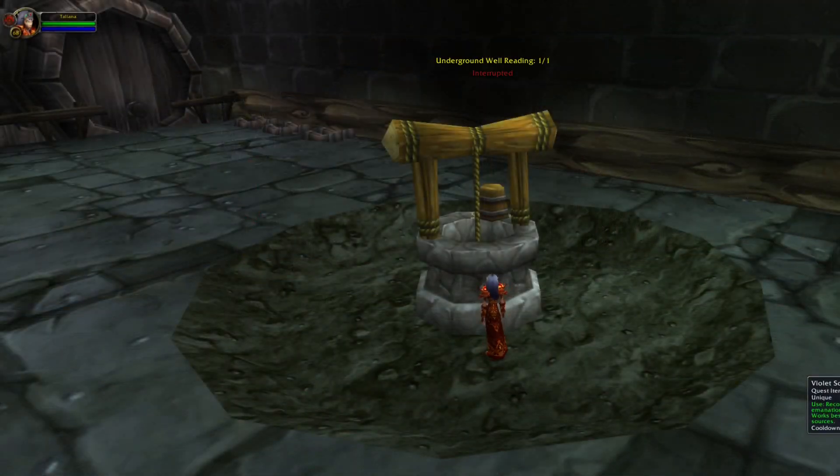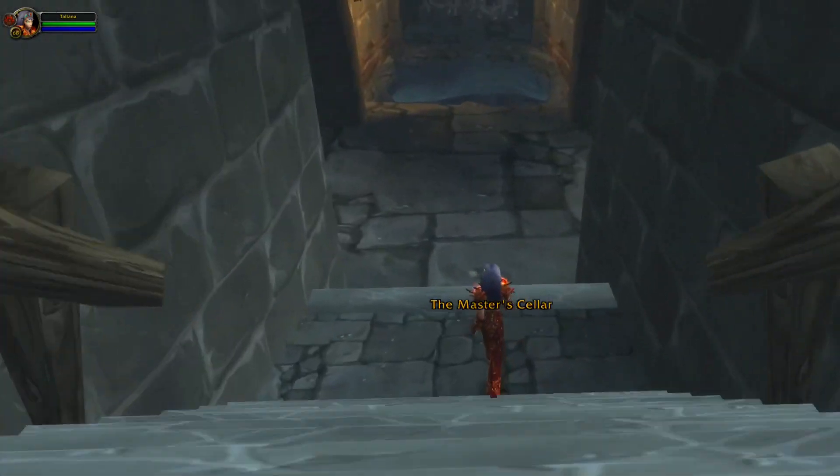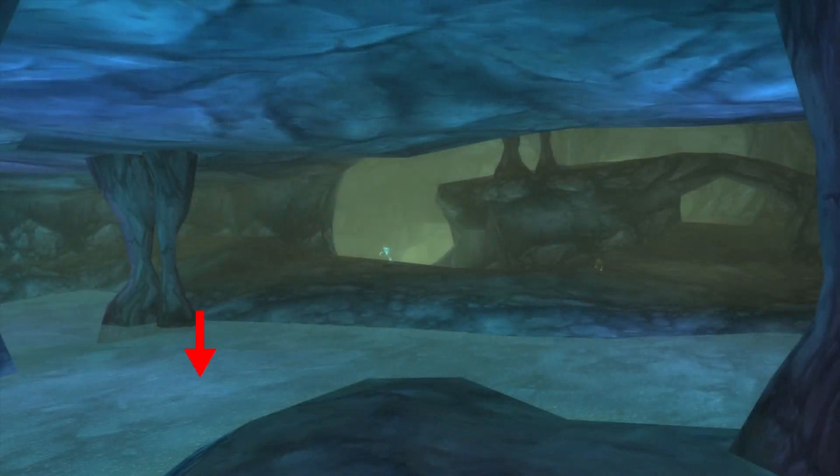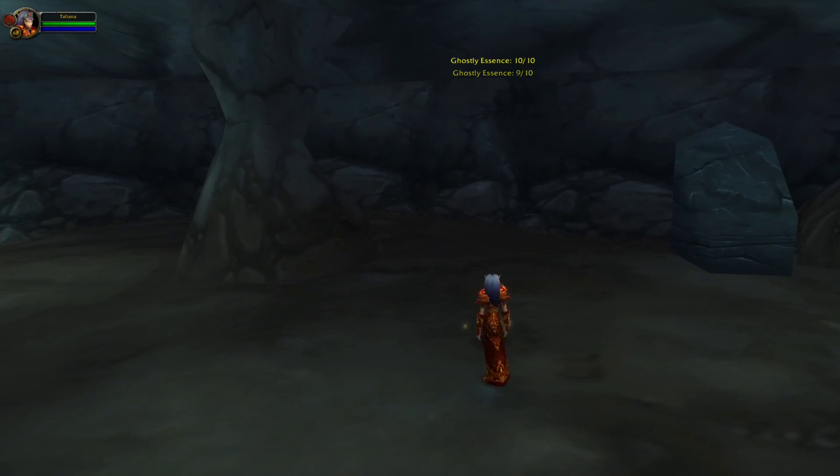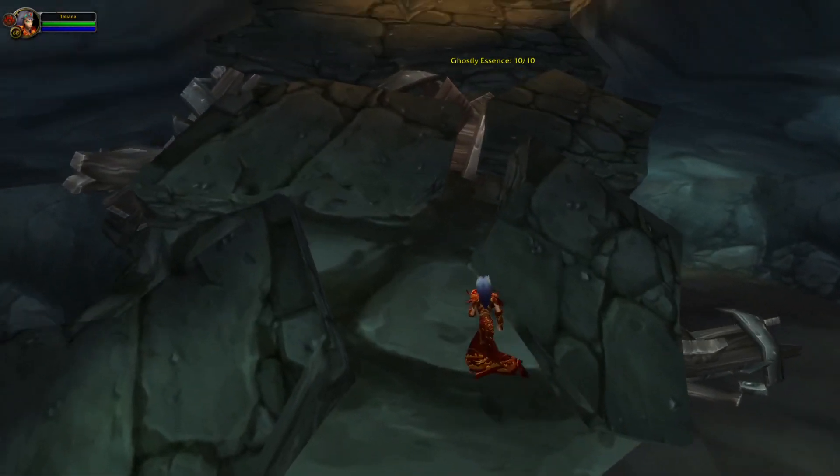Once you have done this, leave the cave and go to the other one. At the bottom of this you will find a water environment. Here we will have to use the quest item. Once you have done this, leave the cave and on your way out make sure to collect all 10 ghostly essence.